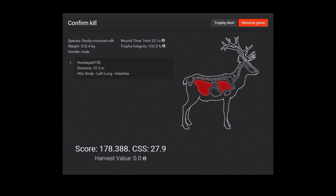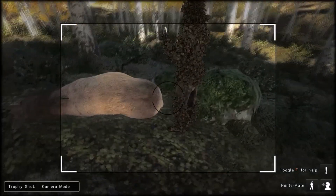Left lung and intestine. So I hit him in the lung and he still kept going that much? That was a tough, tough elk. I'll have to give him that.